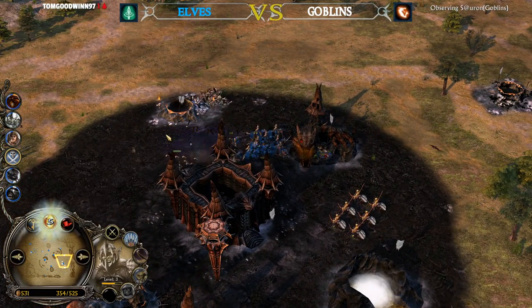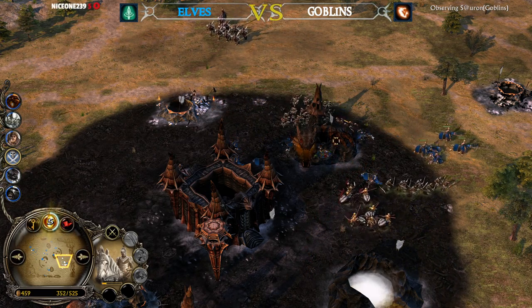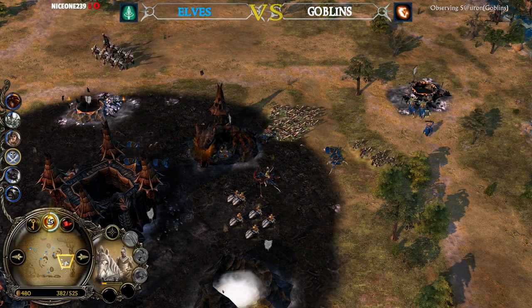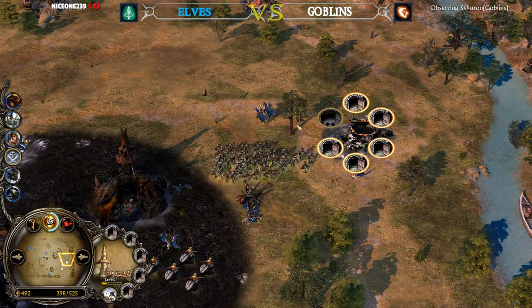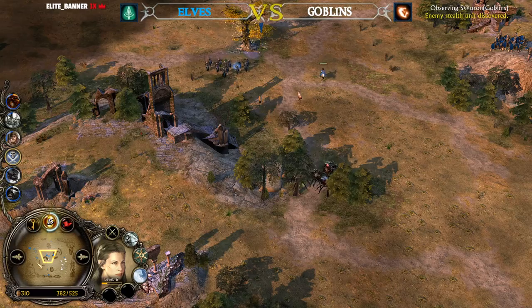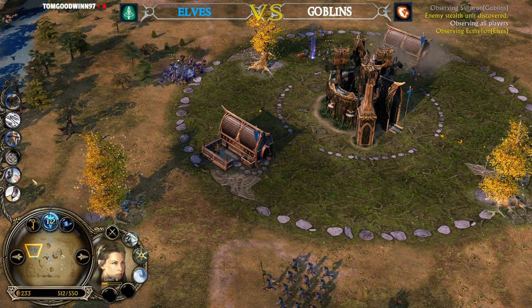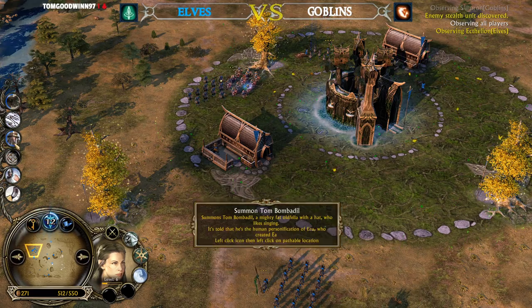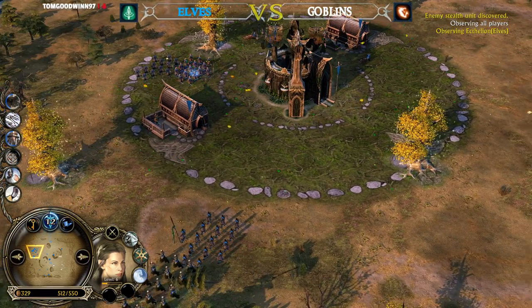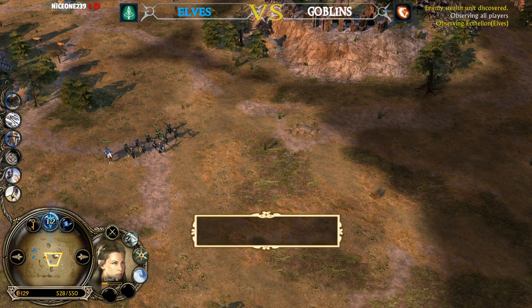Scavenger is nice in a situation like this — definitely nice. Look at these Lancers dying so fast, too many arrows. They won't be able to finish off this tunnel. Arwin was able to get away. Power-point-wise, the Elven player has 12 power points after Arrow Volley, Eagles, Tom Bombadil, Foresight, Heal, and Rallying Call. Arrow Volley is available as well as Heal and Rallying Call. Arrow Volley can be used defensively.